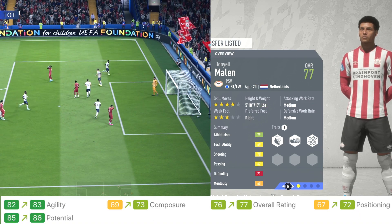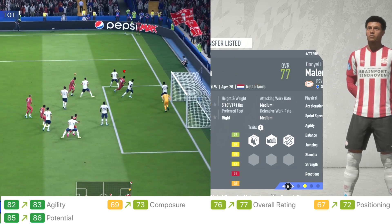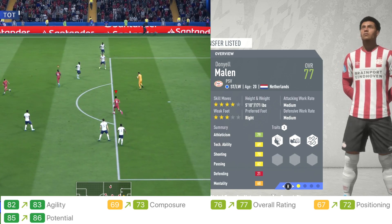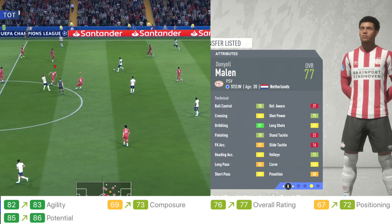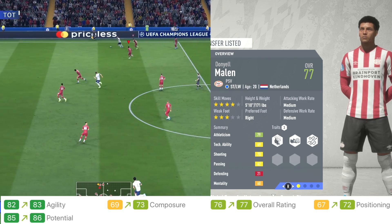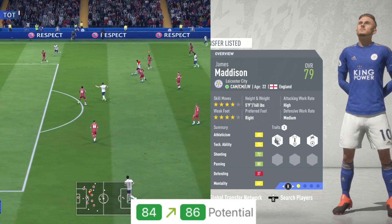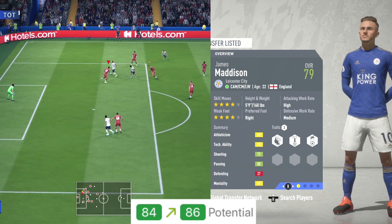Next up we have Doniel Mallon from PSV, and this guy looks very good. He got upgrades to his agility and composure — overall went from 76 up to 77, positioning went up, and potential went from 85 up to 86. Take a look at the green: acceleration 92, sprint speed 90 as well. Some yellows and greens in the technical stuff, but not too bad a player — only 20 years old. Next up is James Madison, where the only thing that changed was his potential, going from 84 up to 86. He's 22 years old, can play as CAM, centre mid or left wing, and he's pretty good.